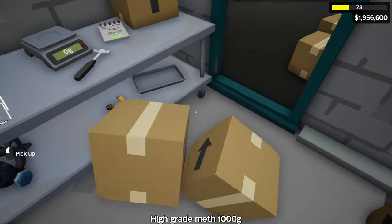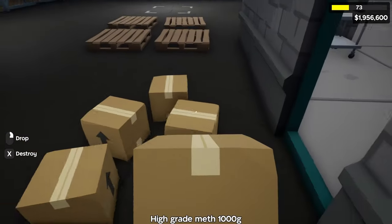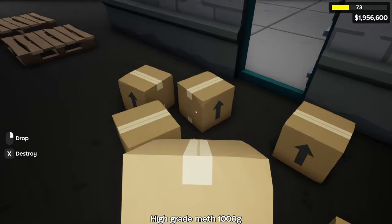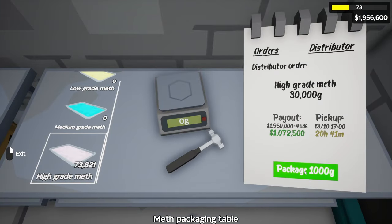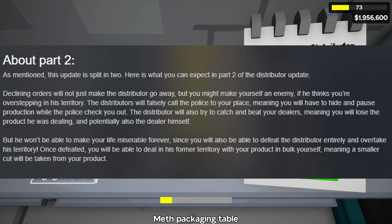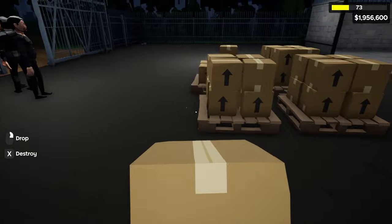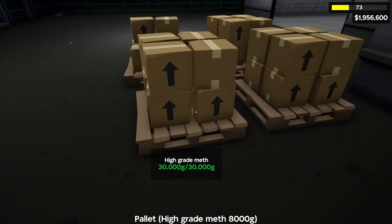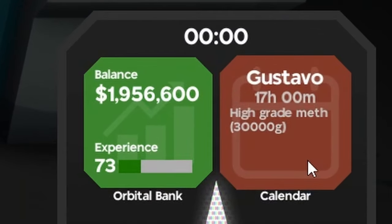We're going to do this 30 times until we have 30,000 grams of sour grape rock candy. To get distributors to show up in the first place, you need to have 1,000 grams of any product and they'll contact you. You don't have to accept — you can decline, but they'll come back with a different offer. Note that in the second part of this update, declining a distributor might cause them to call the cops on you. This method also gives a lot of XP and helps you level up quickly. Once we're done packaging, hitting F opens the phone — Gustavo will arrive in 17 hours, which is about 17 minutes in real life.